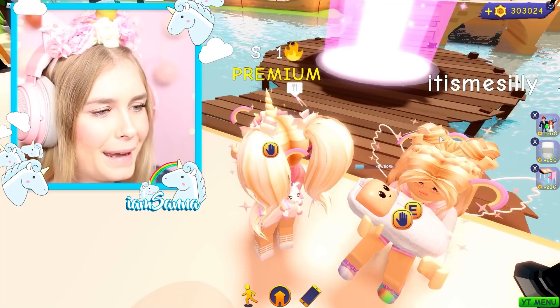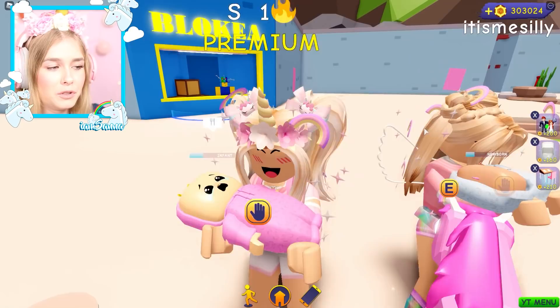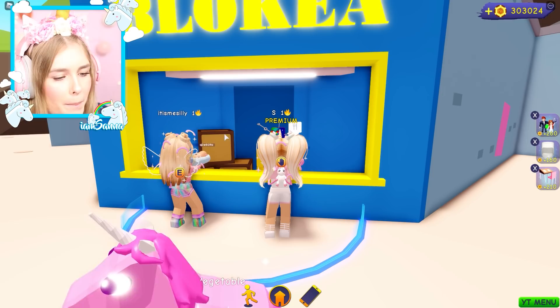Did you just get your kid's hair pink? It's a wig, don't worry. I love it, it looks adorable! But we're gonna do something else adorable today — we still have the starter houses, but that's about to change. We're gonna do a build challenge, Silly! I'm so excited for this one. Let's head over to Blockia.